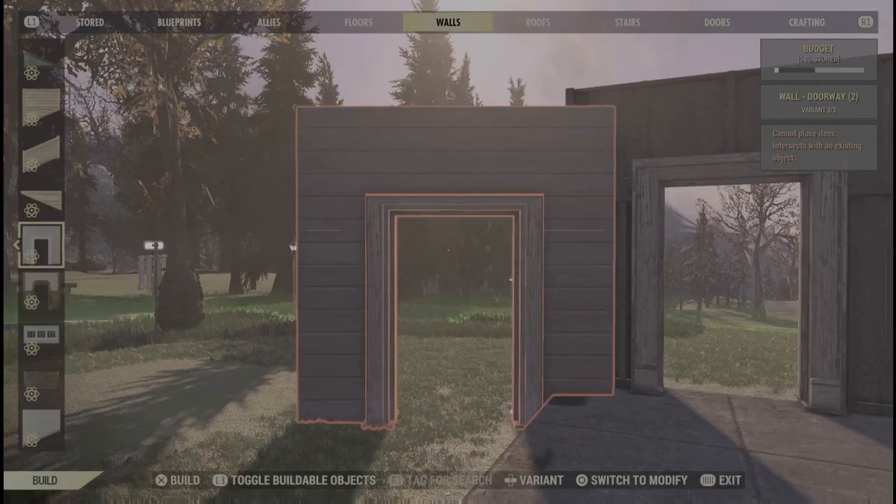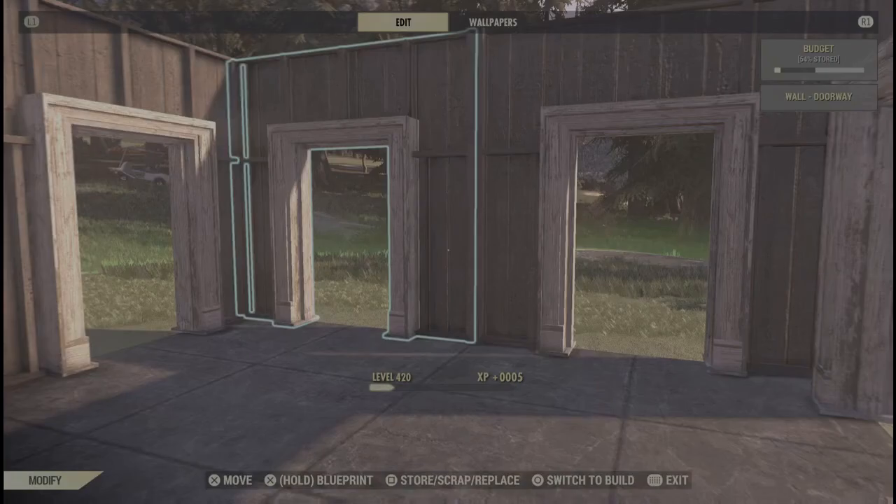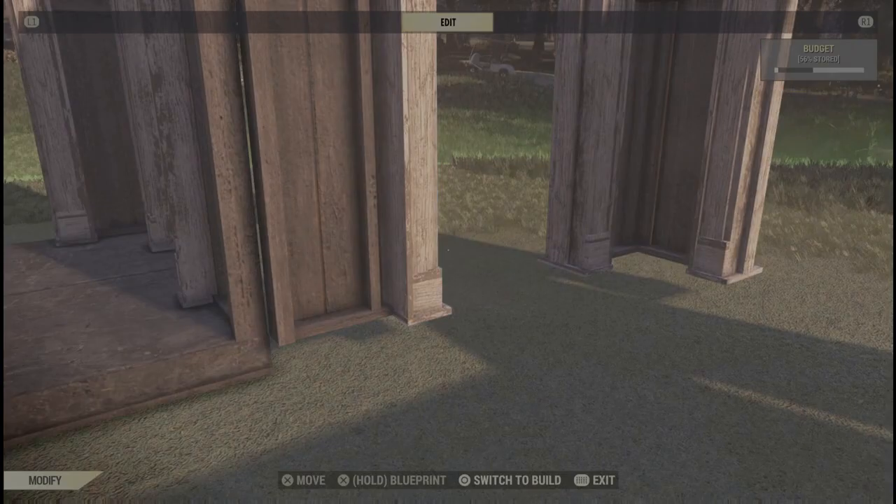I'm gonna throw my walls now, and I always build with doorway walls because it's just easier. In case you didn't know, if you have a doorway wall you can just remove the foundations from underneath them, so it makes it a lot easier while you're building.